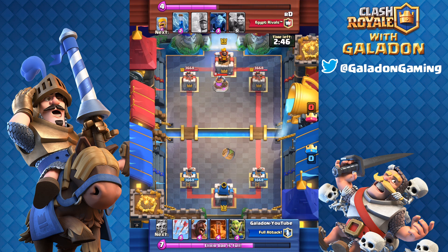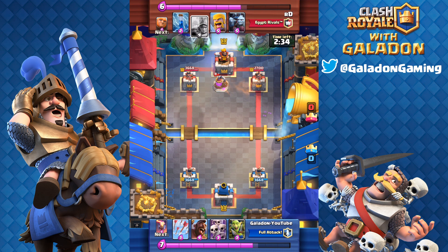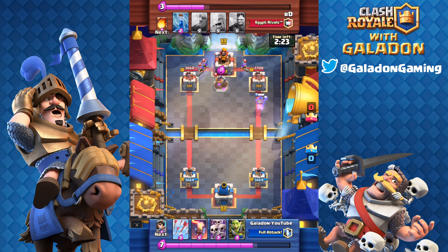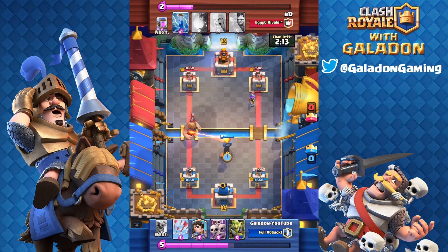Let me review the Gali Bait deck strategy. This deck has evolved and changed slightly over the season — the spells are really what changed. I've got arrows and poison now; it started out the season with rocket and zap, but I found myself over and over zapping things like minion hordes and then letting them get in and damage my tower severely. So we eventually switched to arrows, and I have to tell you — super happy about the arrows, really loving this strategy.